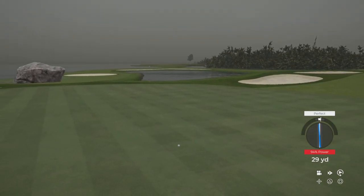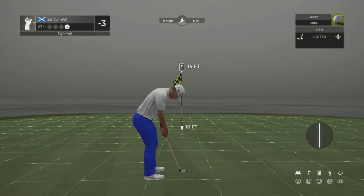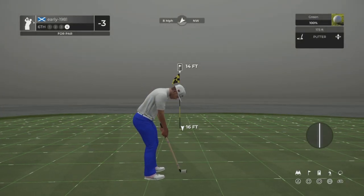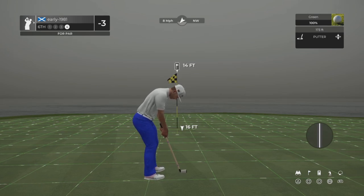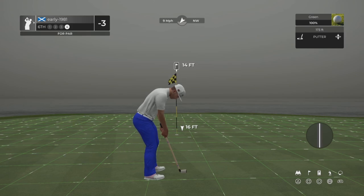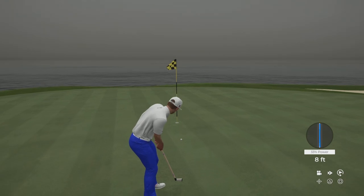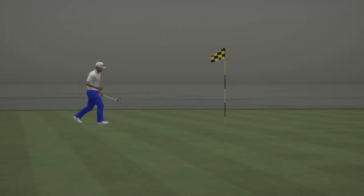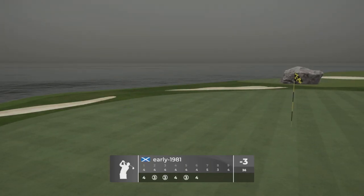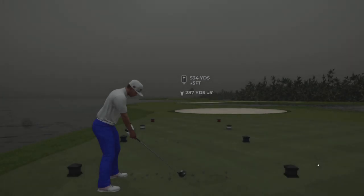Should run out well — came up a little bit short but executing 94% power. This is a missable par putt from 14 feet, going to turn from right to left. It's on a good line and it drops right into the heart of the cup — a great par save after that terrible tee shot. We remain at three under par.